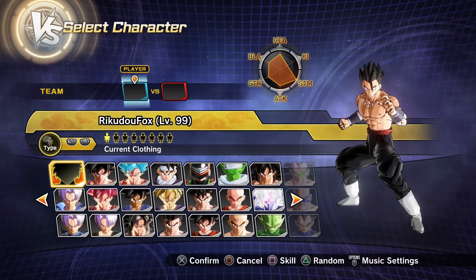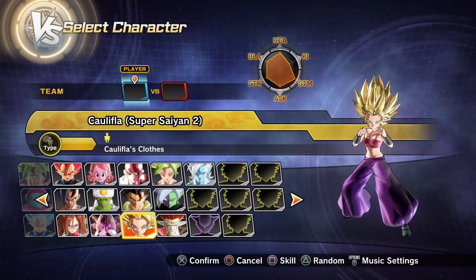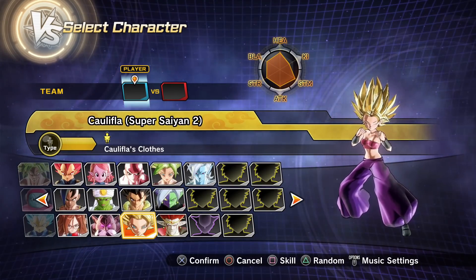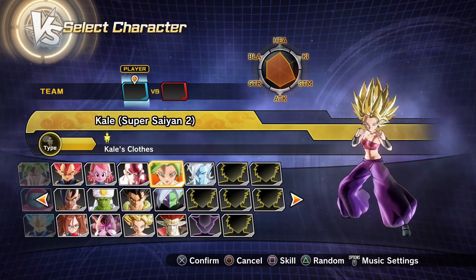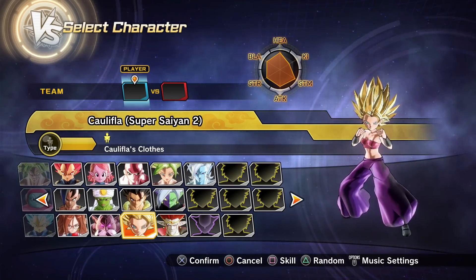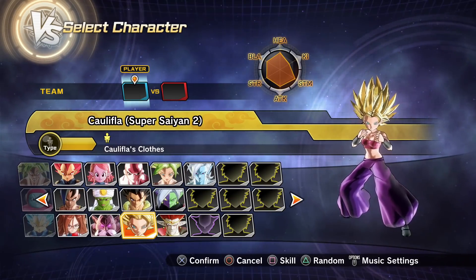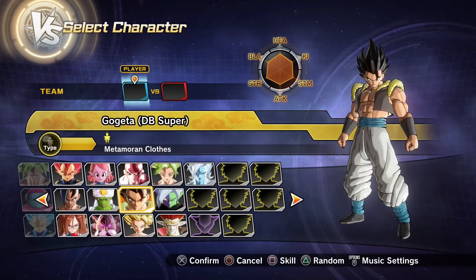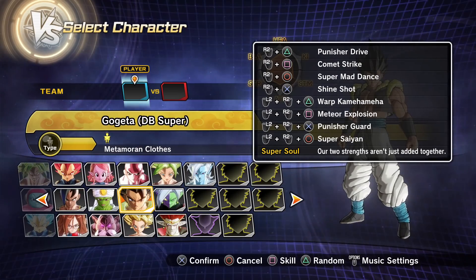The first piece of information Reach Out provided is that Kao and Kalifla both got their stats changed for the better — it's an overall improvement for both characters. Massive shoutout to all the Kao and Kalifla mains out there.